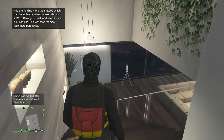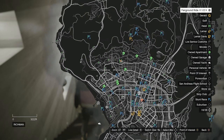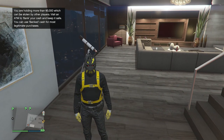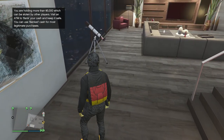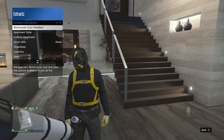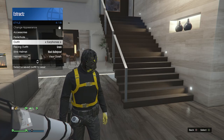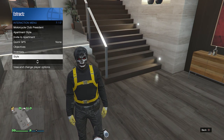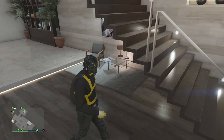Head to a telescope — at the pier or inside your apartment. Make sure you're wearing the mask you want, then do the telescope glitch: run past the telescope, hit right on the D-pad, and your character will glitch in place with the mask staying on. Pull up your interaction menu, scroll to style, click style, scroll to outfits, and equip the outfit we saved with the earphones. Put away the interaction menu, walk away from the telescope, and the mask will merge with the AirPods.